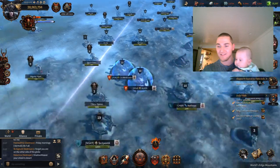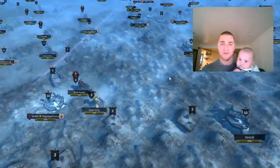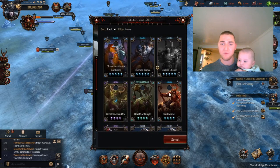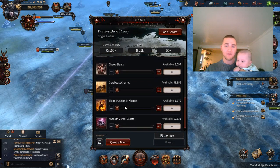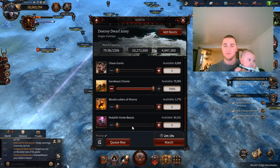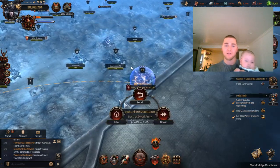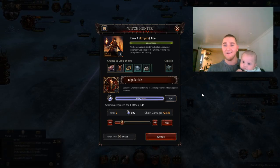Let's get a quick battle in, a quick attack on something. Don't you guys want to see how the attacks work? Let's get a dwarf army kill in here. We are going to attack this. We are going to send out my demon prince for speed — send out some of these. These guys are even faster. That didn't work out. We are going to send out somebody to kill this because why not?